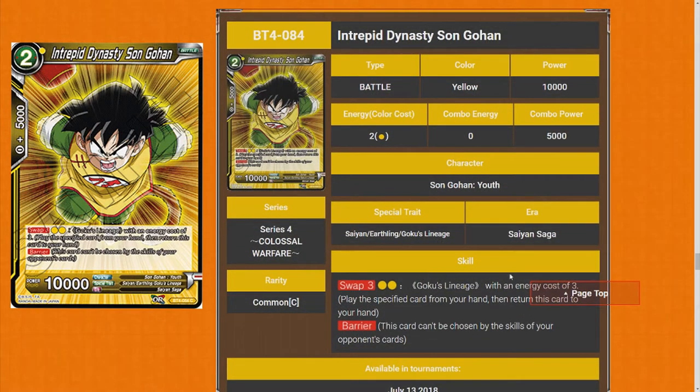Interpreted Dynasty Sun Goku — swap for 3, for 2 cost. Barrier. 1 star. It's a bad card.